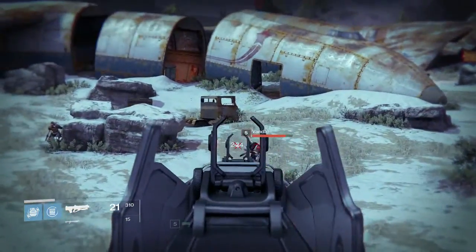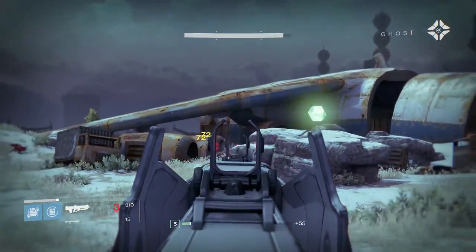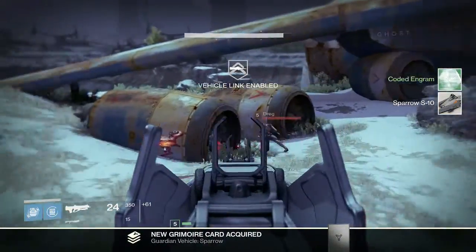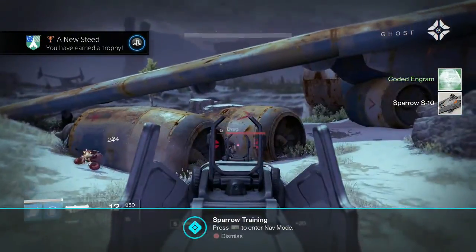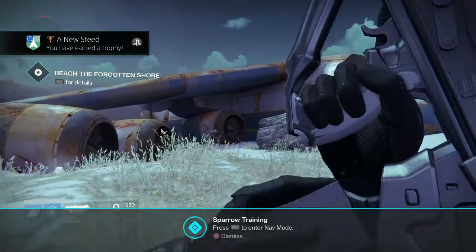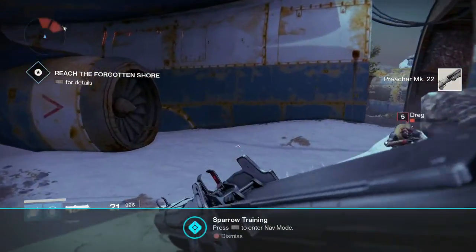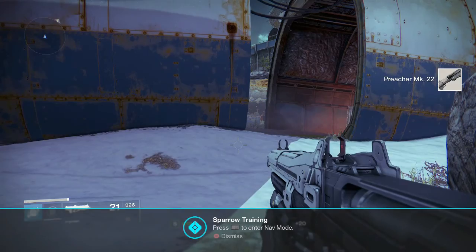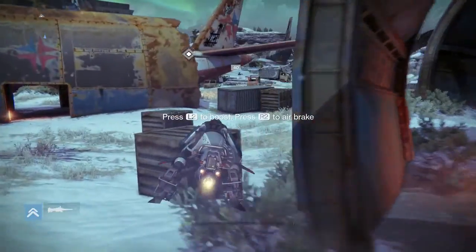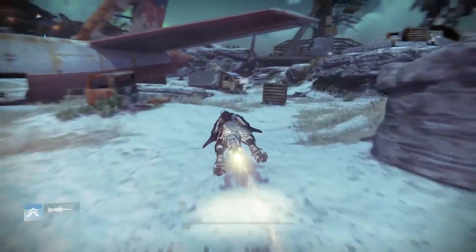If you know that a mission requires dealing with targets at long range, either bring a scout rifle with a good sight or bring a sniper. In PvE combat, having a mix of range bands in your primary weapon and special weapon slots lets you deal with a variety of situations. By spreading the necessary elements around your fire team's special weapons, you can effectively deal with shielded enemies. In PvP combat, you should choose your special weapon based on the map and mode in question, as well as your own personal playstyle preferences.